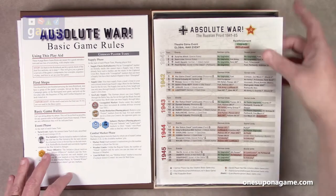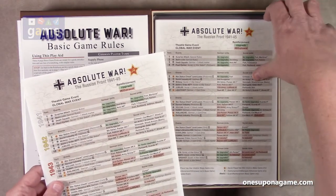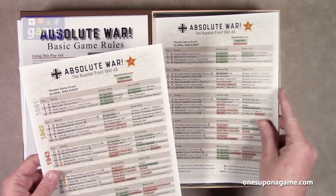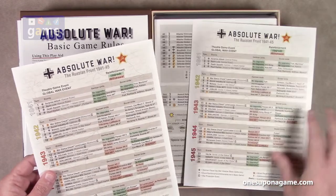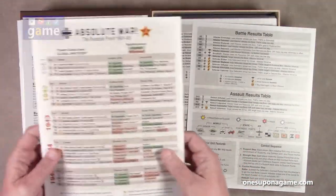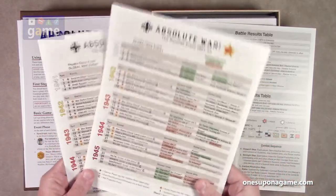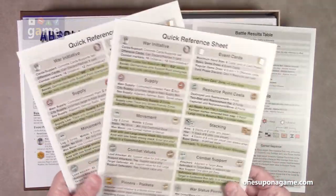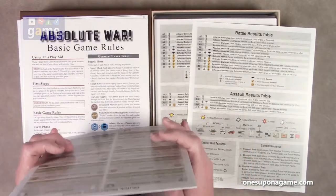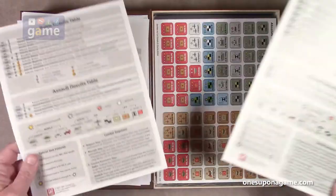We've got the Absolute War Theater Game Event Reference Aid — you get two of these, two layers, as quick reference sheets. Those are the standard glossy coated cardstock. You get two identical sheets, and you also get two of the battle results tables.